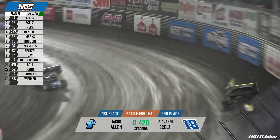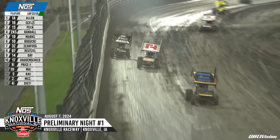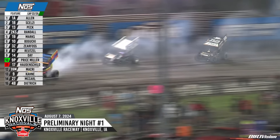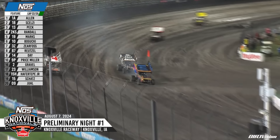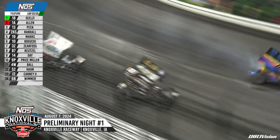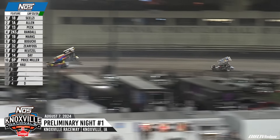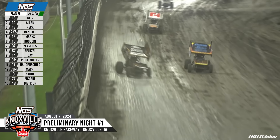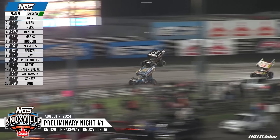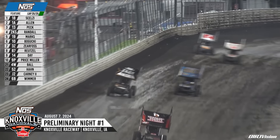Down into turn number one, Jacob Allen continuing to lead, but Gio Selsi works the high side of the racetrack. Makes a run on your leader down the back straightaway — nose to tail. They're going for the lead in turn number three. Jacob Allen moves up to the high side of the speedway, car smoking. The 09 of Matt Joel right in front of the leaders as they come to the line side by side. Selsi leads lap 22, stakes the lead away from Jacob Allen, and rides the cushion out of turn four and down to a preliminary win at the Knoxville Nationals.